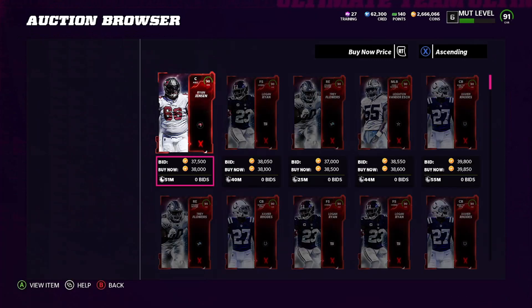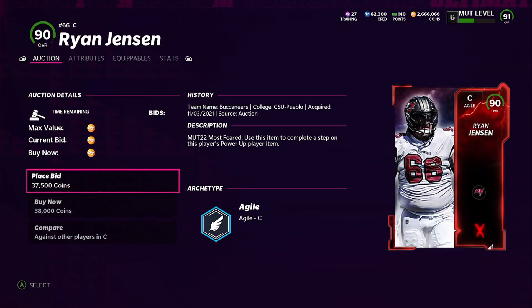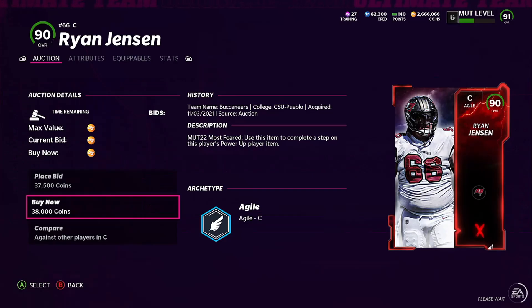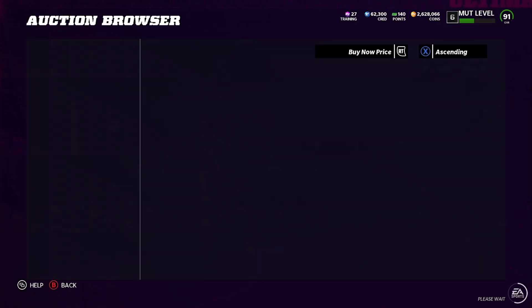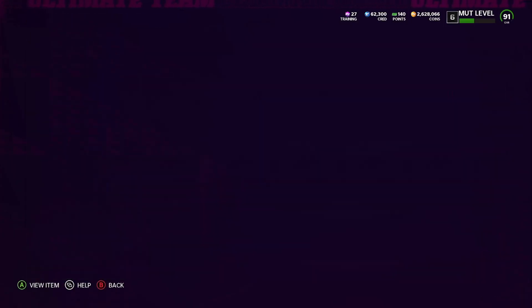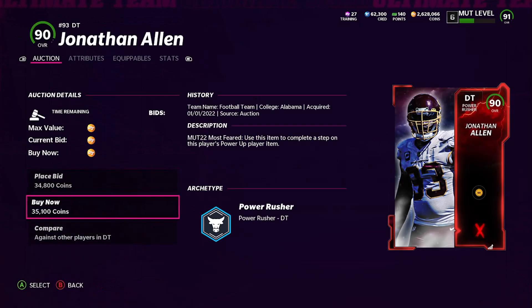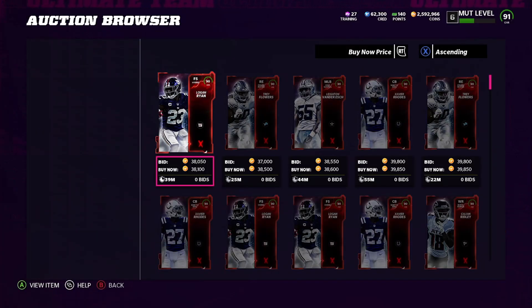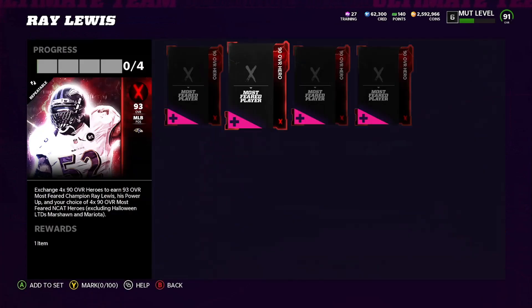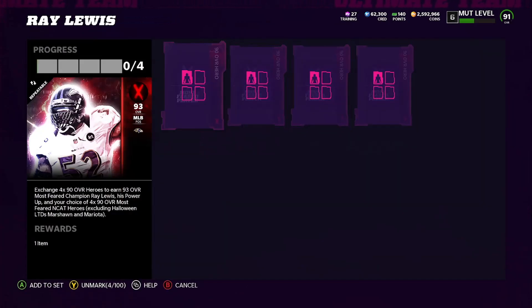We're gonna say we bought one for 38K, plus 33K for this one, and then the last one we're gonna buy for 35K. So we spent 144,000 coins total to make this Ray Lewis set. That is super super easy, and he's selling for 150K easily.